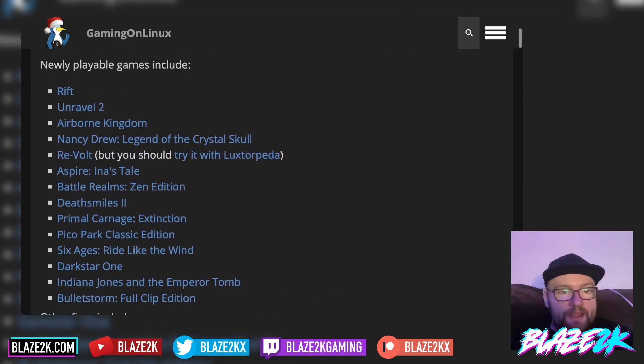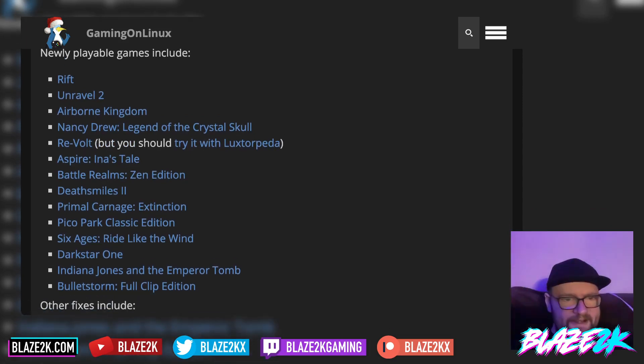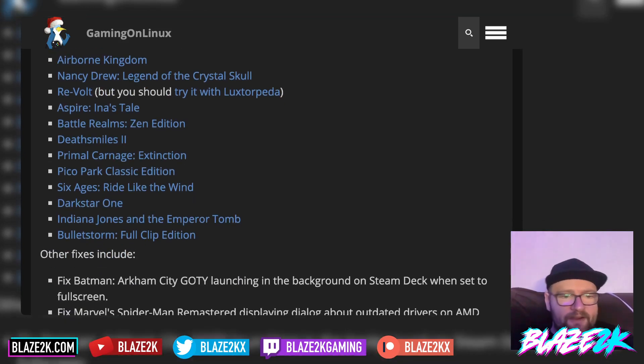Here's a rundown of the newly playable games: Rift, Unravel 2, Airborne Kingdom, Nancy Drew: Legend of the Crystal Skull, Revolt, Aspire: Ina's Tale, Battle Realms Zen Edition, Deathsmiles 2, Primal Carnage Extinction, Pico Park Classic Edition, Six Ages: Ride Like the Wind, Dark Star 1, Indiana Jones and the Emperor's Tomb, and Bulletstorm: Full Clip Edition. I loved that game when it came out.